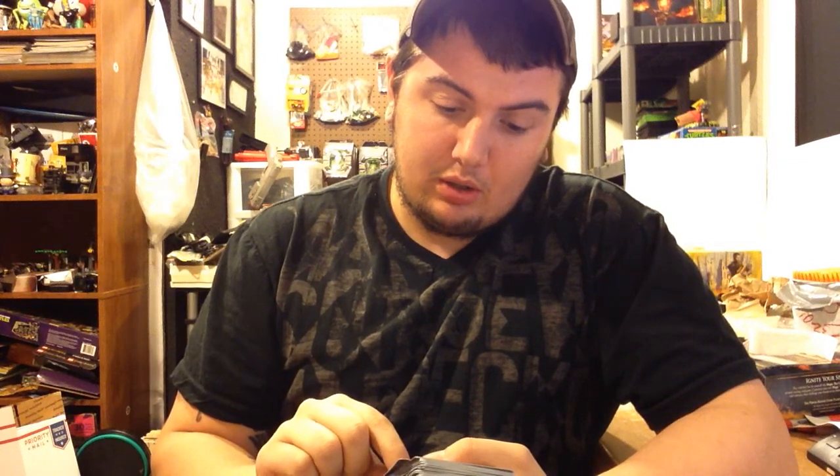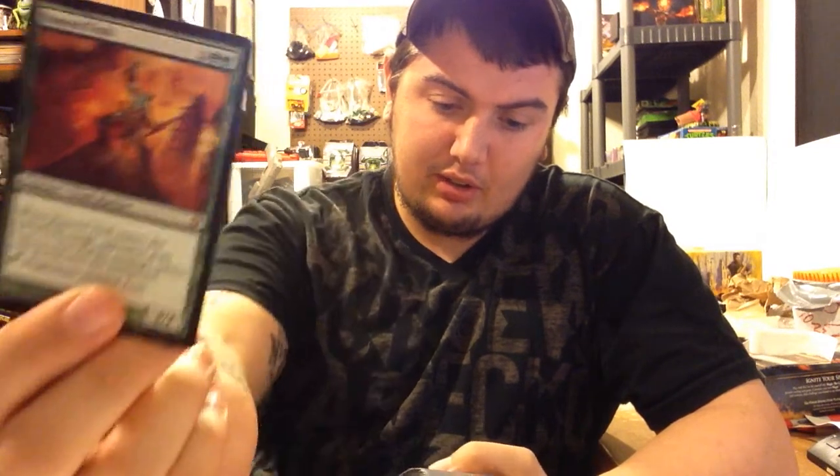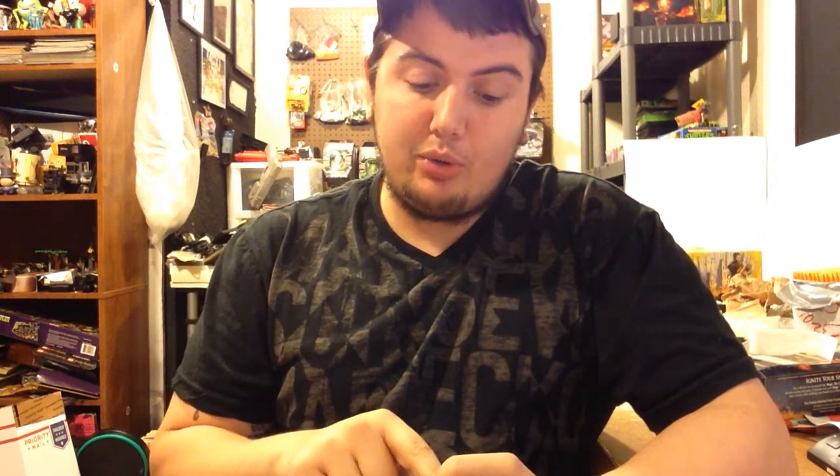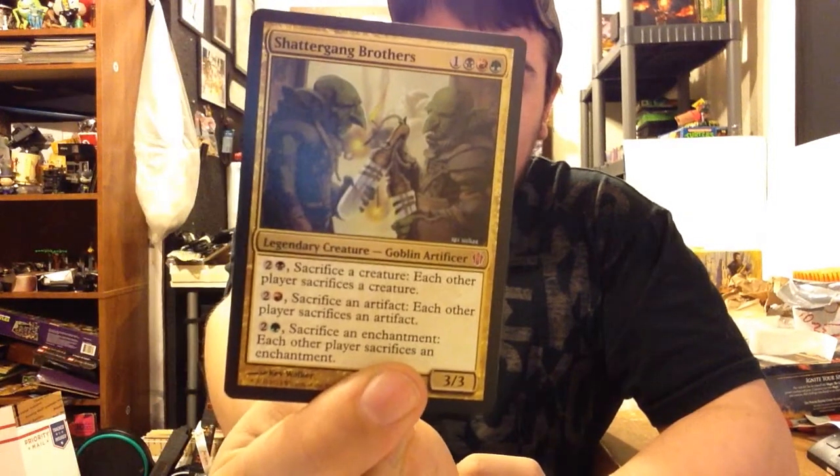Another card: when it enters the battlefield, target opponent puts four 1/1 blue creature tokens with flying on the battlefield - that's another rare. Mythic rare - Shattergang Brothers: tap, pay two colorless and one black, sacrifice a creature - each other player sacrifices a creature. Or tap, pay two for a red, sacrifice an artifact. Or two colorless and a green, sacrifice an enchantment - not bad.